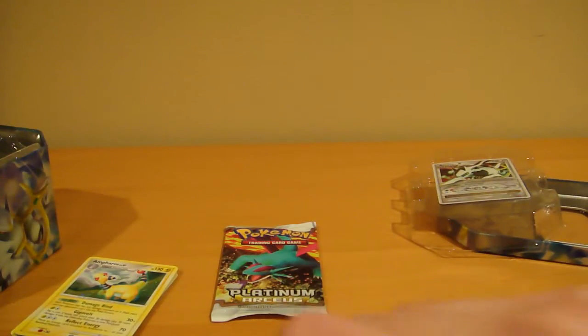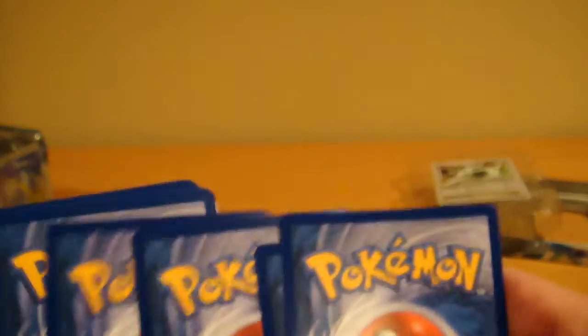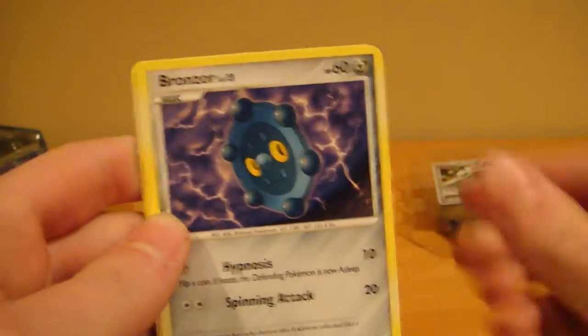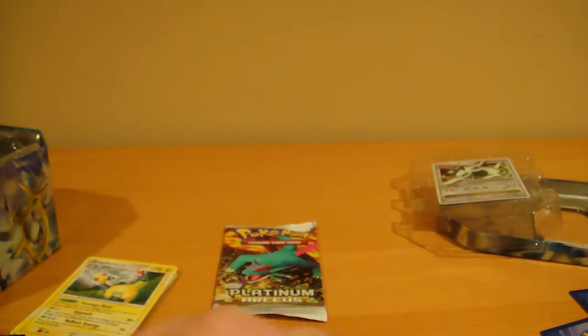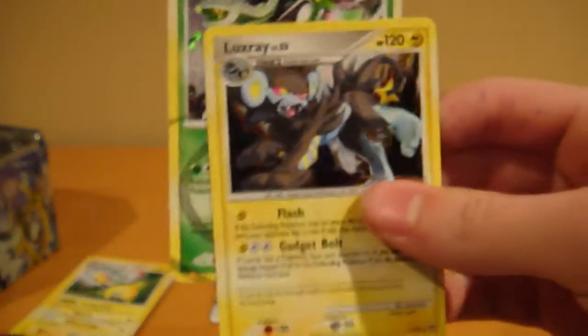Now for the two RCS packs — let's go to Zapdos first. Level X, please, come on. This will be the first time in Pokemon TCGX history that I got a Level X in a pack — ever. We've got Trico, Helix Fossil Trainer, Almanite, Bronzor, Gulpin, Energy Restore Trainer, Minectric, and Haunter. Reverse is an Arceus Grass Form, which I already have. And my Rare is a Hollow Luxe Rare, which I already have.